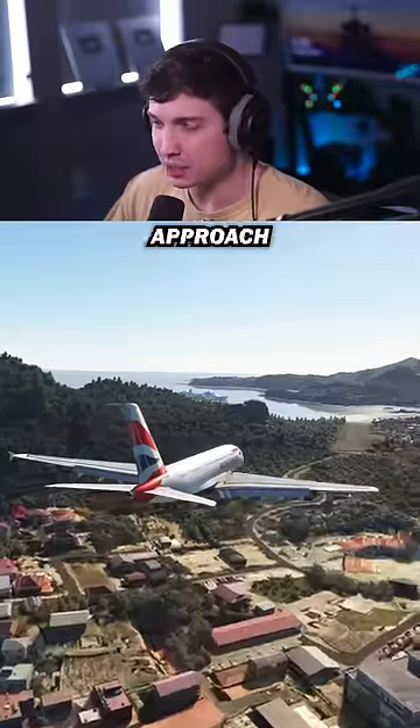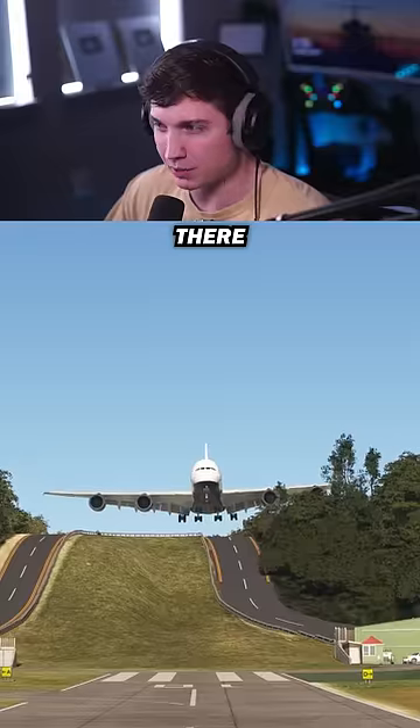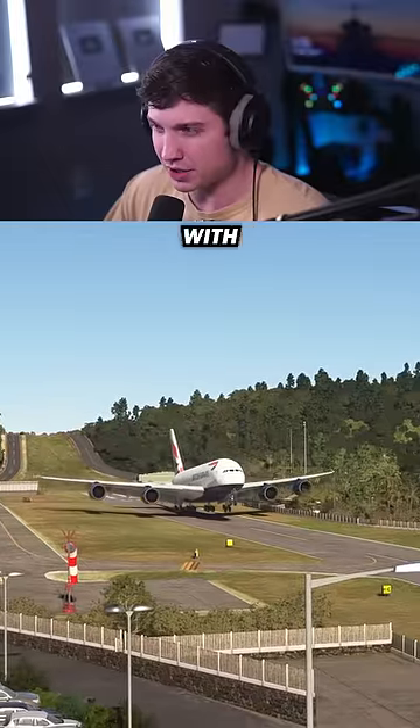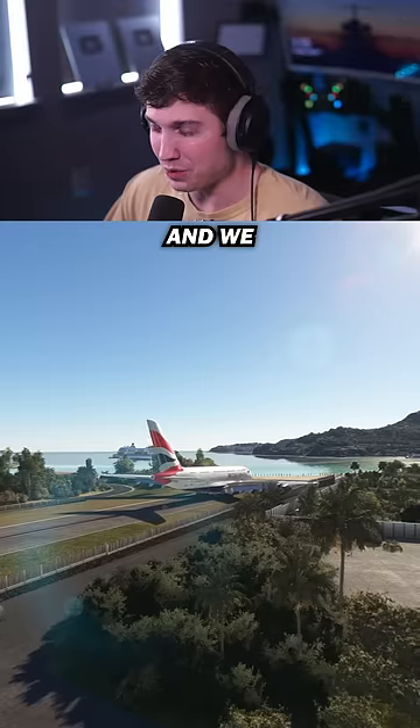Next up, possibly the hardest approach in the entire world — we're here at St. Bart's. There we go, over the hill, super close to hitting it, and of course we have no fuel and payload with this one. Decent touchdown there, and we somehow stopped.